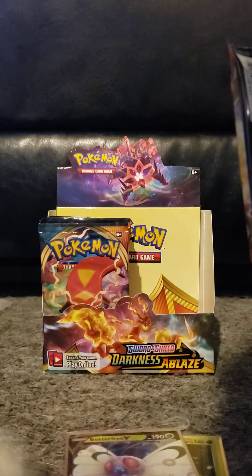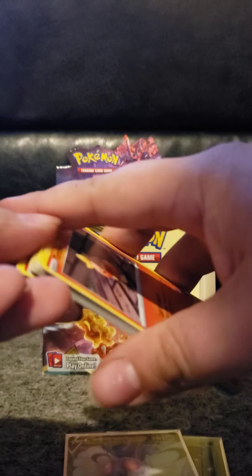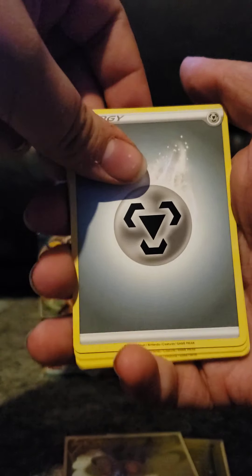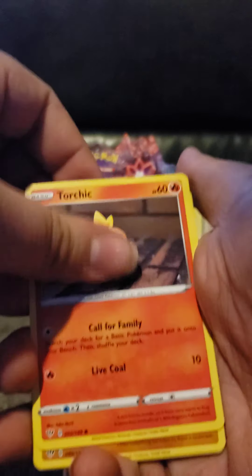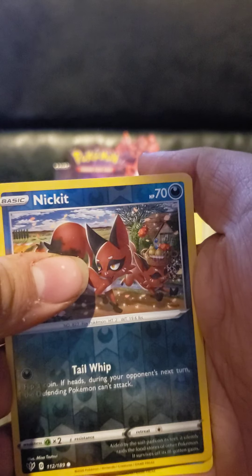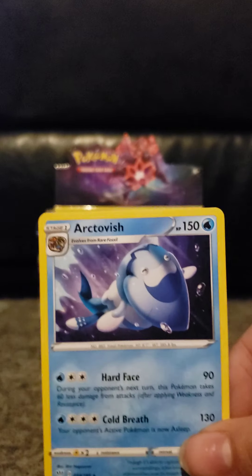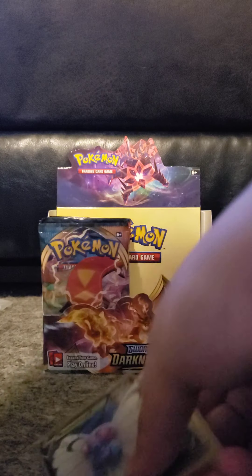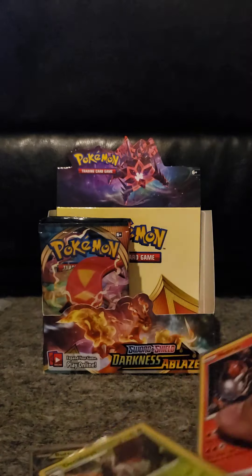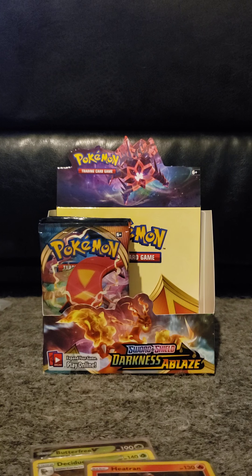Next up is the final pack — halfway through this box. That pack is definitely well-wrapped. Four from the back: steel type energy, Corviknight, Hidden Energy, Fletchinder, Torchic, Trapinch, Jigglypuff, Ducklett, Carbink, reverse Nickit, and the last card for this part of the box is just a regular rare Arctovish. Nothing crazy in that half. That finishes off half of the box — we got our Butterfree V, our Holo Decidueye, and our Holo Heat Ran from this part. That's it for part two; if you missed part one be sure to check it out, and stay tuned for part three. Peace!